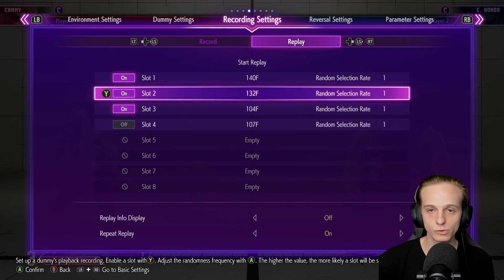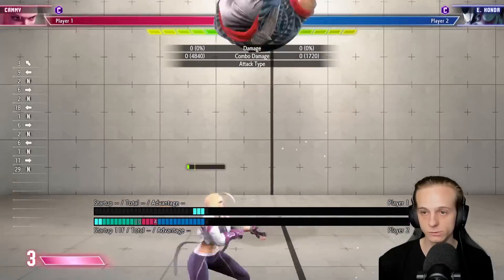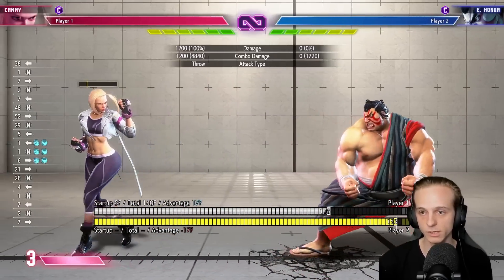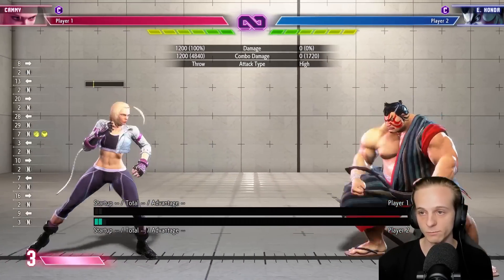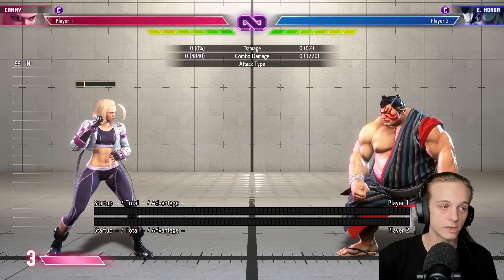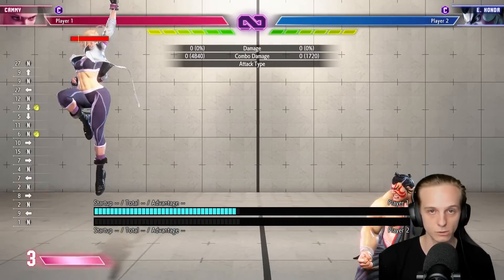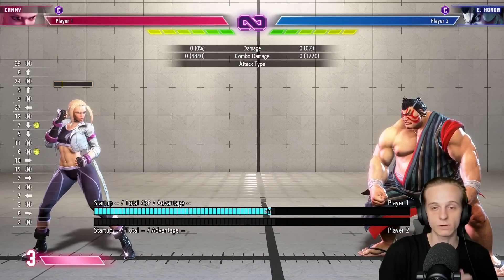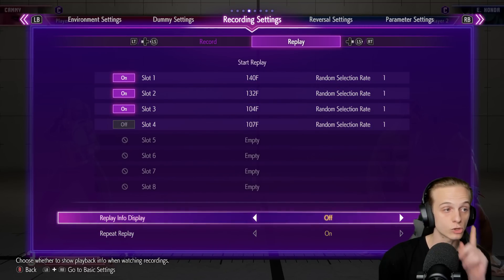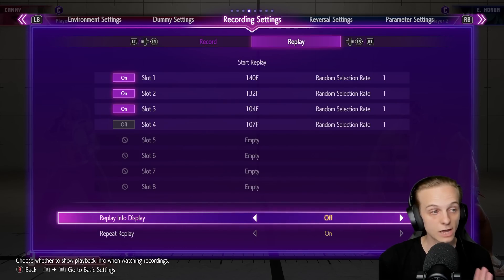Now that you have all three options recorded, have all of them on and just follow Honda, reacting to what he does — air throw the butt slam, punish the headbutt. This is a basic training drill you can do. Once you get it down for five to ten minutes a day, it will be so much easier because you're just looking for either of these two options. Set them as random selection rate one, and make sure the replay info display is off — do not cheat yourself, or you'll just be looking for which option is coming.